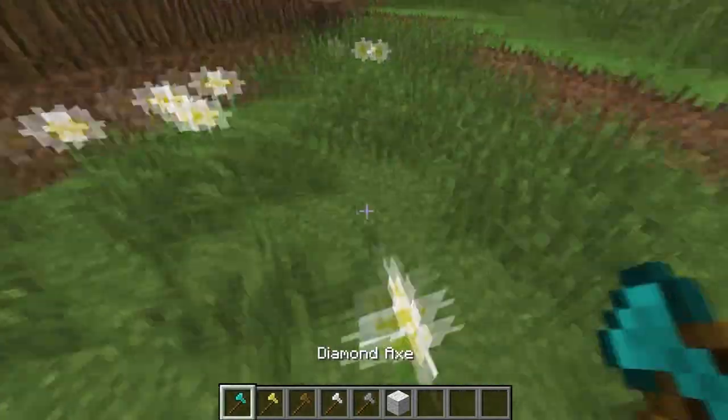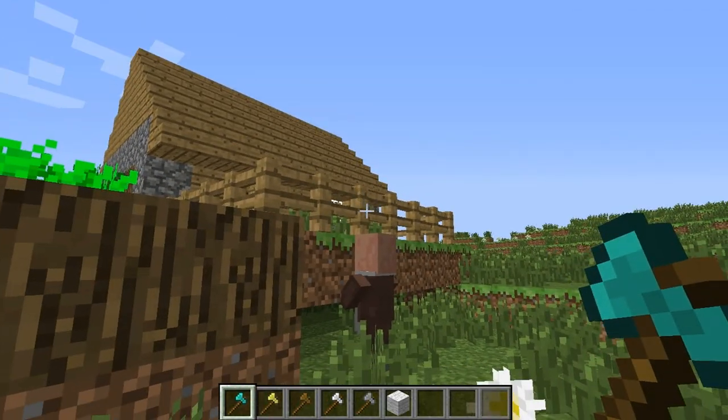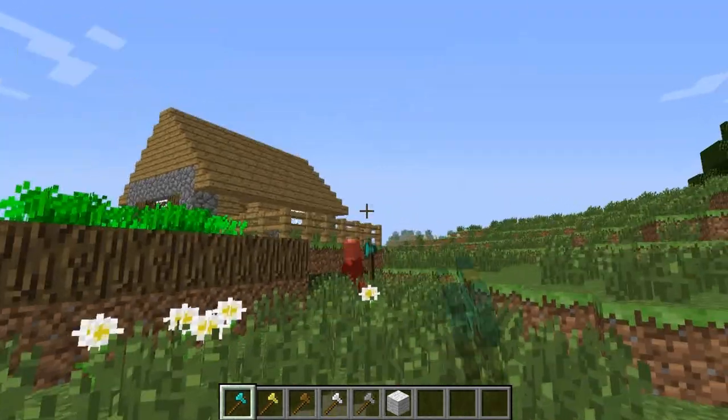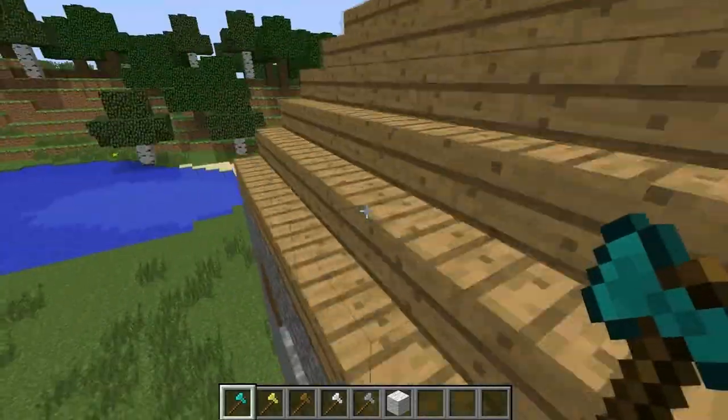The last one we have is the diamond axe — the ultimate axe, the one that will kill this thing in probably two shots, or one. It has one more health. There we go — so yeah, this one obviously does seven damage.